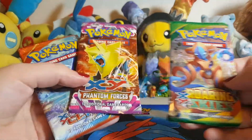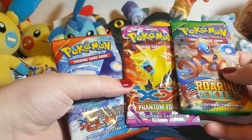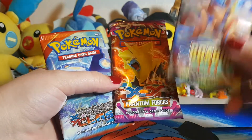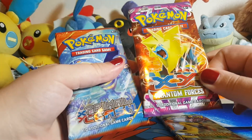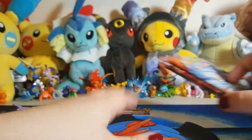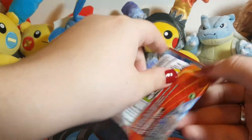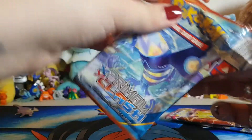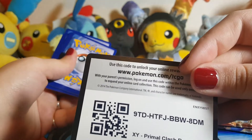We have Roaring Skies, Phantom Forces, and Primal Clash. I'm going to save Deoxys for last and do Kyogre first. That was so easy to open — why can't everything be like that? There's the code for you guys.